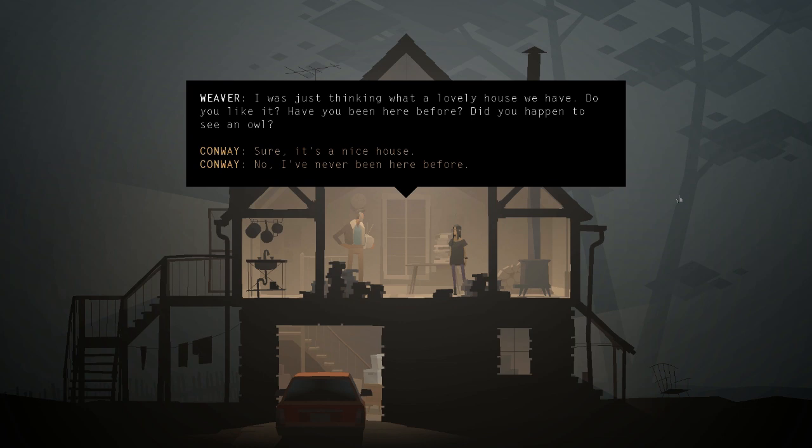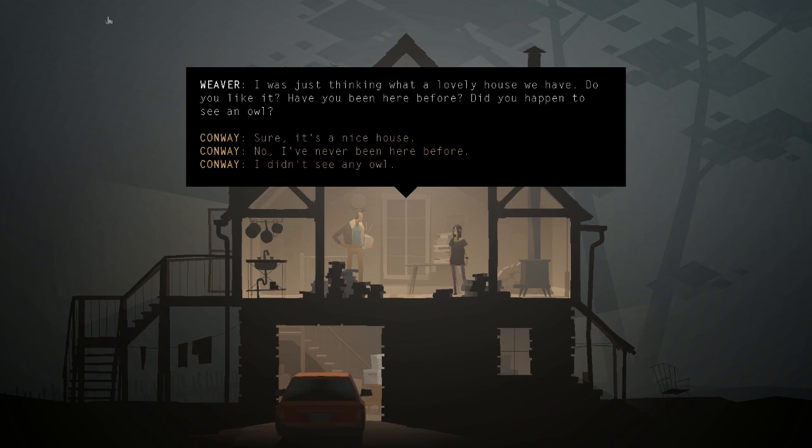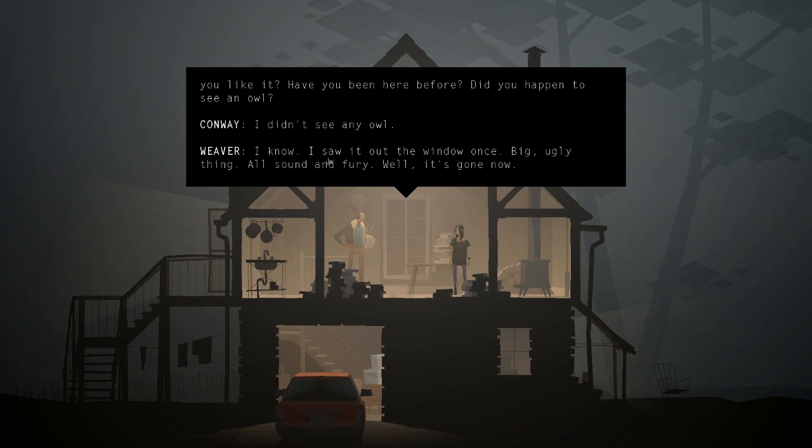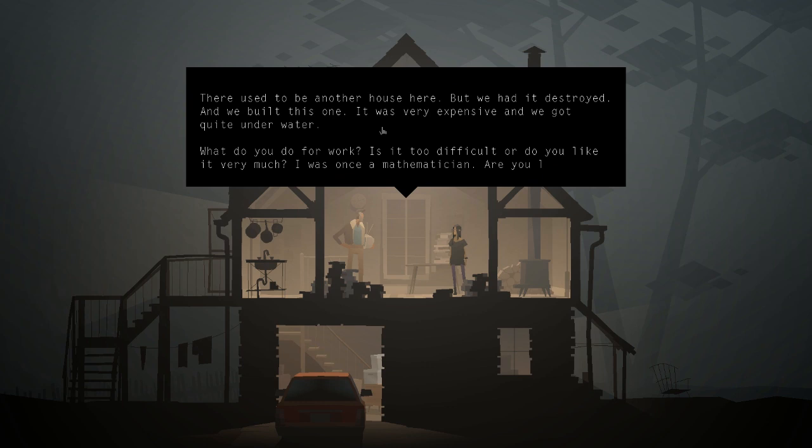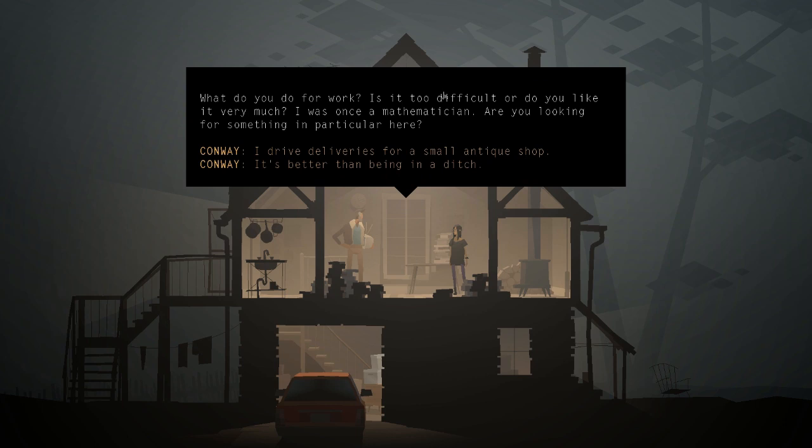We meet a new character called Weaver. I'd like to point out how unusual character interactions feel in this game — we just walked in, have no context for this person, never met her, and she instantly pulls us into conversation. It's very non-traditional and I like it a lot. Our main objective here is to deliver the TV and get it fixed. She asks what we do for work and whether it's too difficult, and mentions she was once a mathematician.